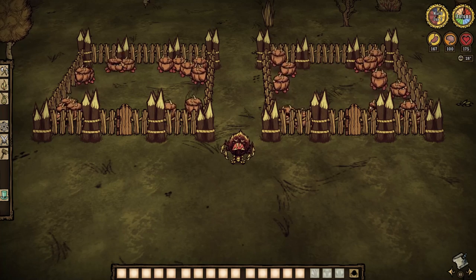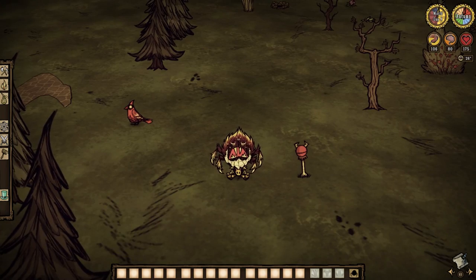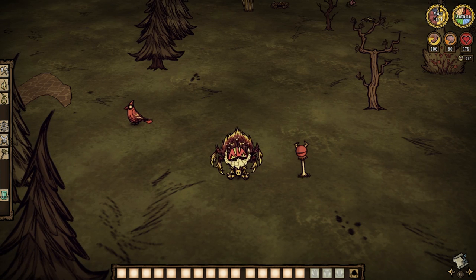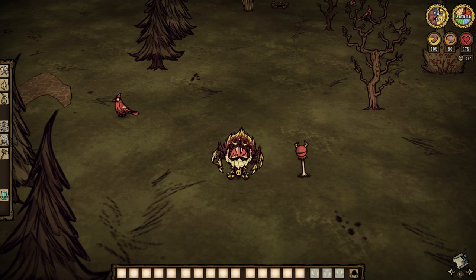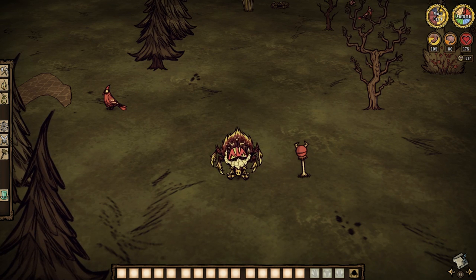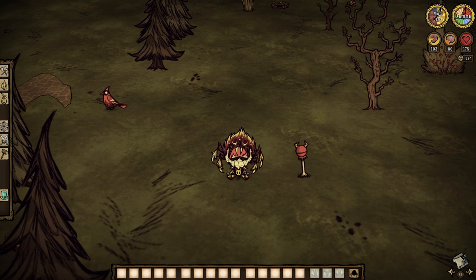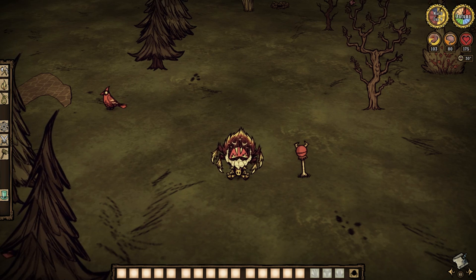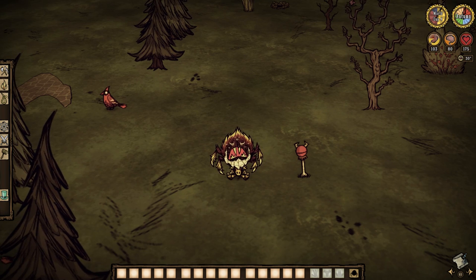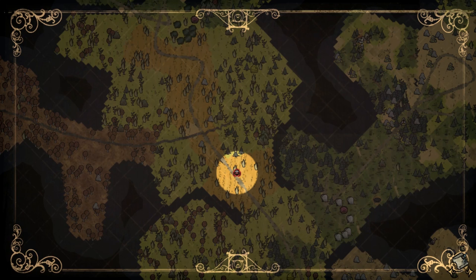But how do we go about making acquaintance with our new companion here? Well first, we need to locate the item that Chester can't seem to be without: the Eye Bone. Just like Starsky Down Under, Chester will only follow the Eye Bone, and there is no other way around it. The item does have a chance to naturally spawn just about anywhere in the world, but unlike Hutch and Starsky, I can actually give advice on where one should look first.